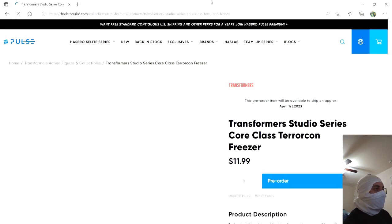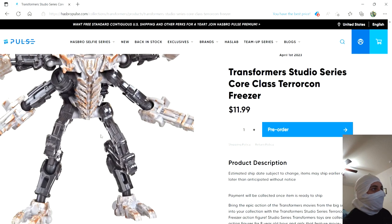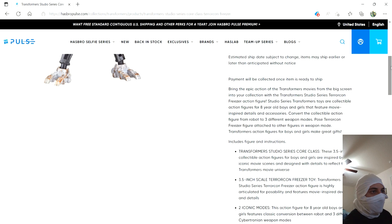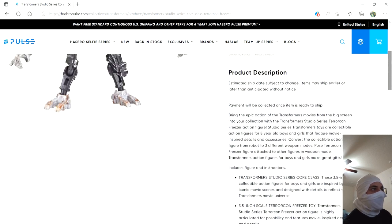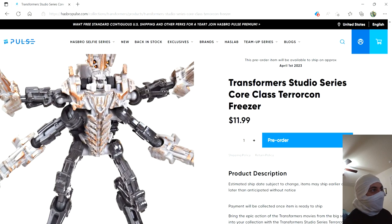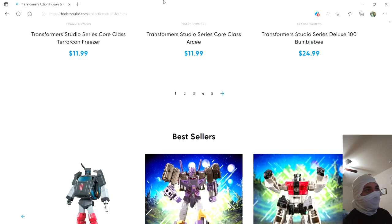Next up we have Freezer, another one I have pre-ordered. We have images of the alt-mode, though I forget if the character is a he or a she — we haven't seen much of them from the trailer. Looks pretty cool, very weird for a Core Class, and the alt-mode doesn't look particularly good from what we've seen. But I'm buying all Rise of the Beast Studio Series stuff, because I haven't been able to just be part of a hype train for a movie since I started my channel after the Bumblebee movie came out.